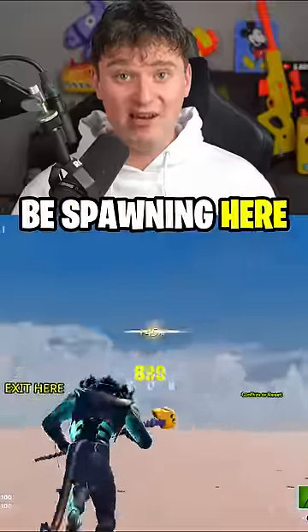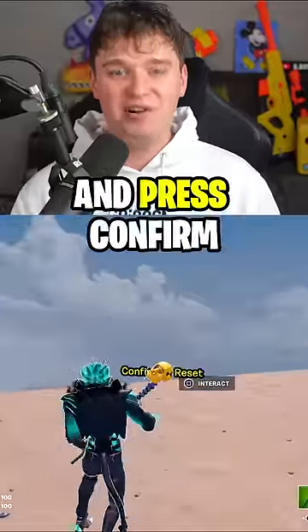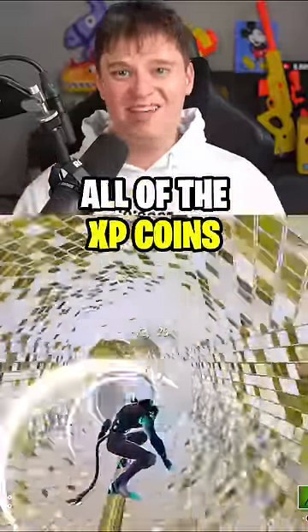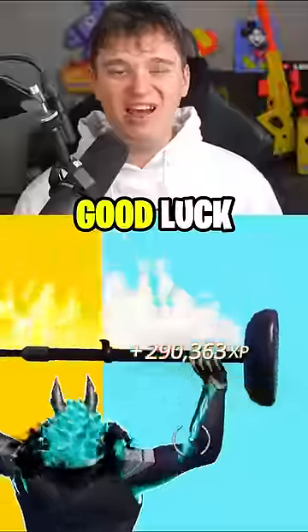You will now be spawning here. Just wait for the timer to end, and from there enter the code 438 and press confirm. From there you'll be spawning here, so just jump on the grind rails and collect all of the XP coins. Where at the end for more XP, just take out all of the wild blood. Good luck leveling up!